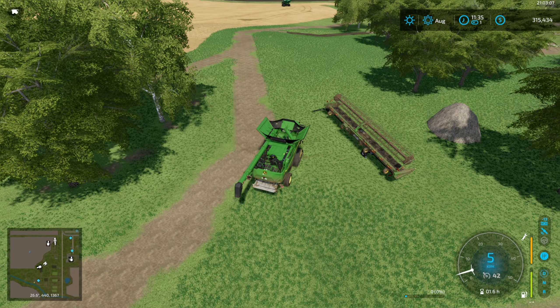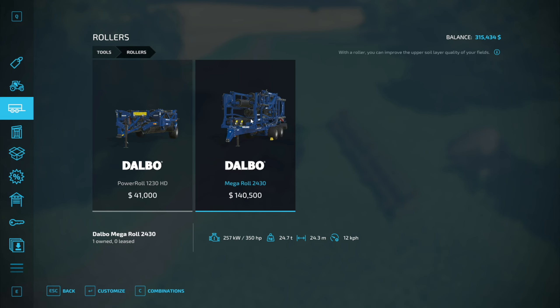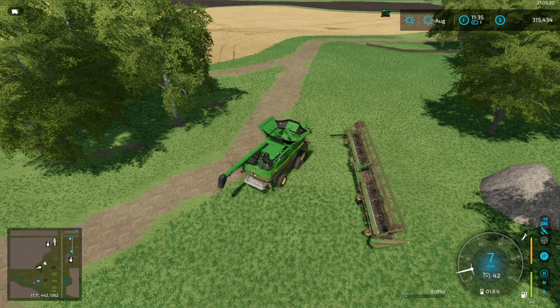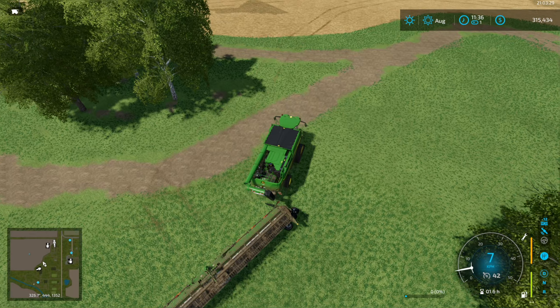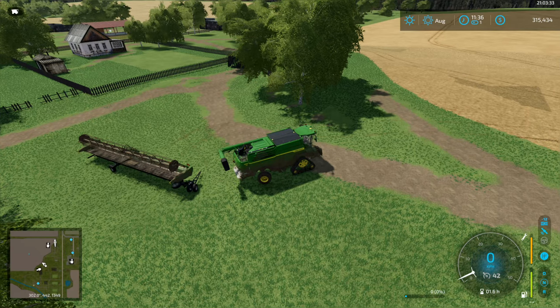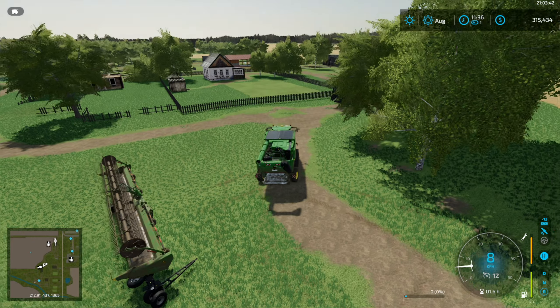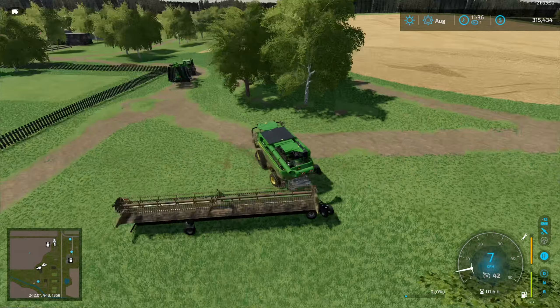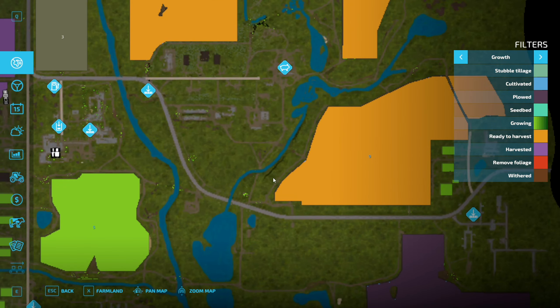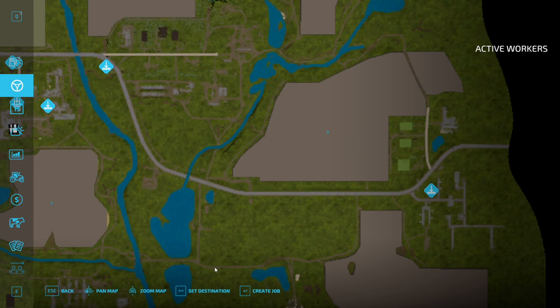Let me move all the equipment there first. One thing I did buy is the Dalbo Mega Roller 2430 — I need to bring it over to this field and try it out, see how it behaves. I've never used one and I'm just curious what it's going to do. This is gonna be an issue — trying to hook up the header trailer. I don't think the combine is going to be able to hook it up without knocking off the header. So that means we're gonna bring the tractor here as well. Let's try setting a destination for field 9 to see if the combine will find its way.